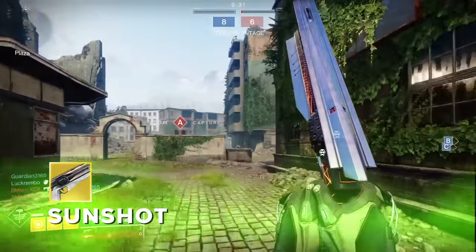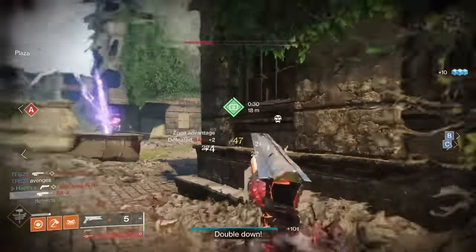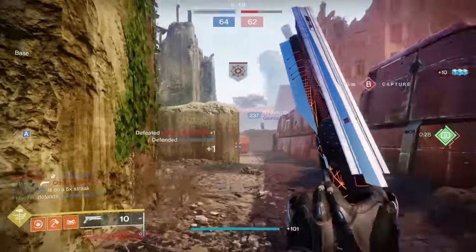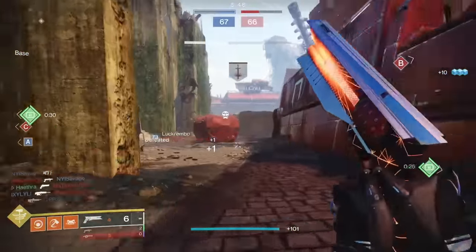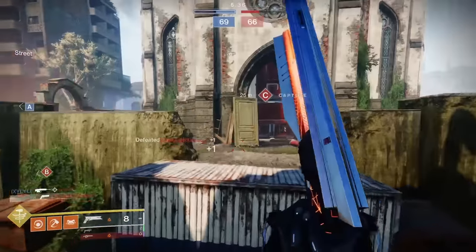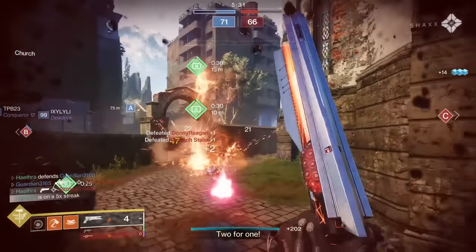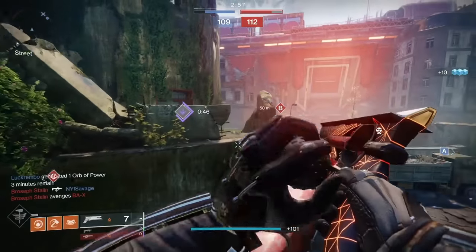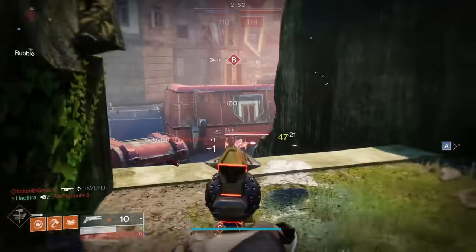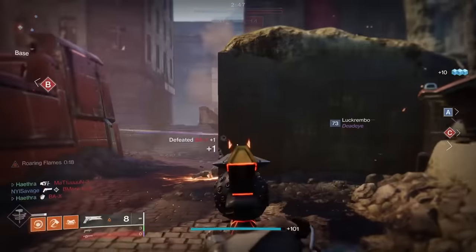Sunshot is the last 150 RPM hand cannon in the game, and it is incredibly satisfying to use when it works. It can three-tap slightly quicker than all 140s, and it's a nightmare to duel against with its explosive rounds just doing explosive round things, dialed to 11. Enemies going kaboom is also a lovely bonus. However, it has very limited range and requires you to play quite aggressively to get the best out of it. Its base stats are rather poor, aside from airborne effectiveness which helps with the aggression. This is a hard weapon to master for the average player — at least harder than using most 140s.